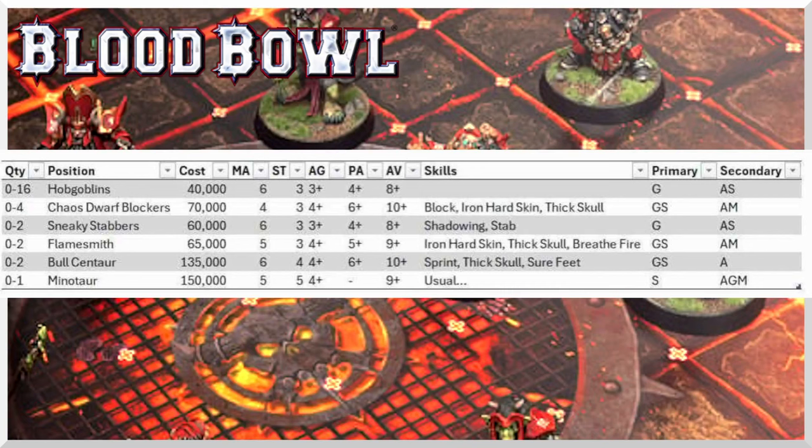The Sneaky Stabbers only have General as their primary access. There was talk of them having General and Agility so they could get Sneaky Git, which might make them a bit better, but it looks like they can't get that - though again, this is not confirmed. What's very interesting is that the article said Flamesmiths are a bit quicker, so that one line in the preview is making me think maybe this leaked image is legit. We will find out soon enough. There's no point really speculating since we don't know it's true, but I'm sure it'll be spoiled soon. I can do a proper look when it's all official, but for now - super interesting, lots to think about, and it'll be cool to see them on the pitch very soon. Thanks for watching everybody, don't forget to leave a like and subscribe, and stay fantastic.